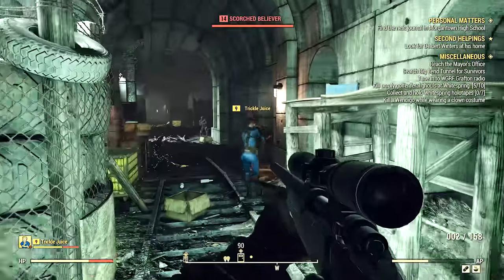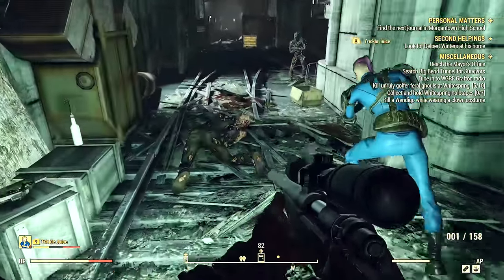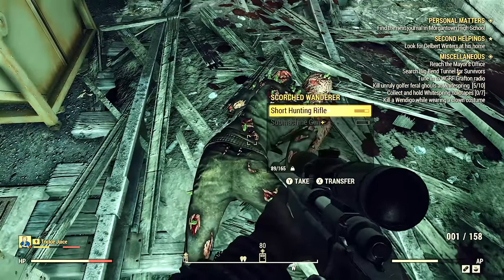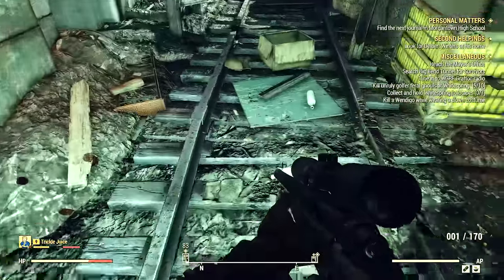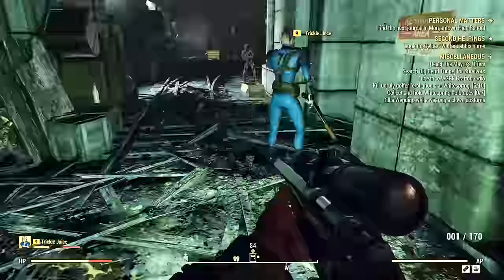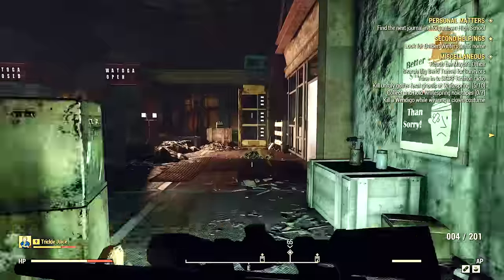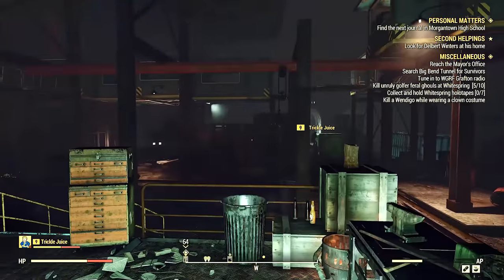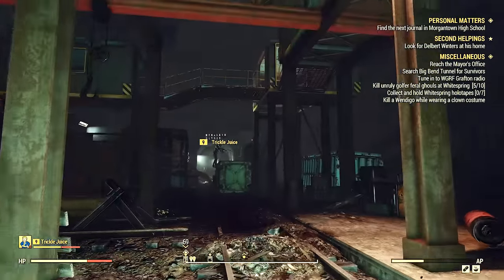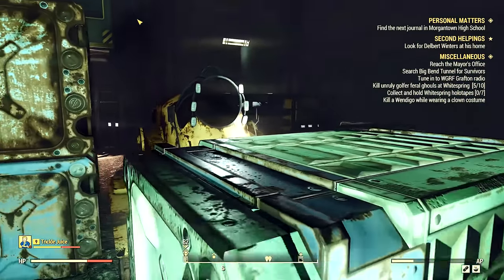On the other side you find more scorched, which means more ammo to farm. At higher levels these guys are starting to carry assault rifles, which will probably make it good for farming 556 ammo in the future — but that's for a later video. I'm actually making a more detailed video on this area. Here's where the locked door is; we were trying to figure out how to get back there without finding a key.